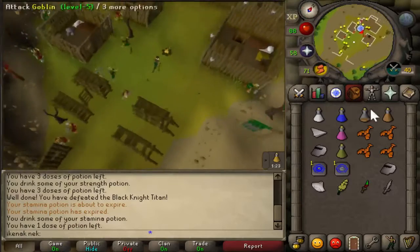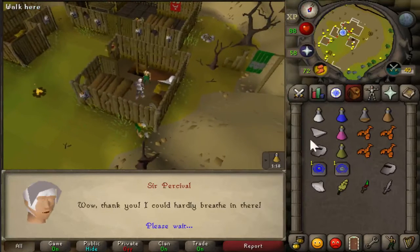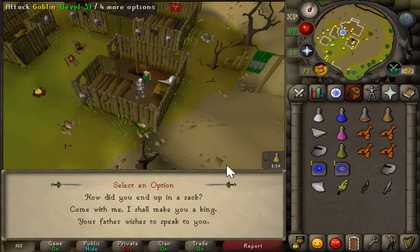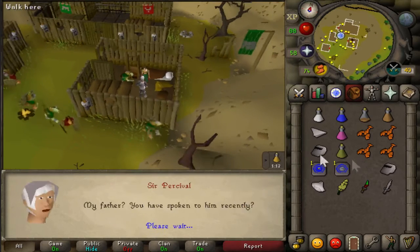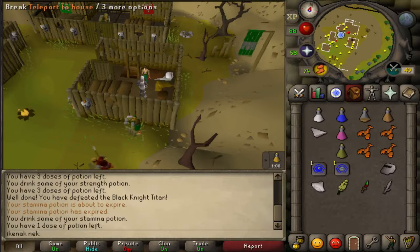Once here, go into the hut and search these sacks — or open them — which option is 3. Then teleport to Brimhaven.